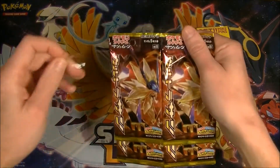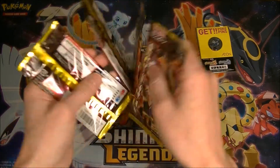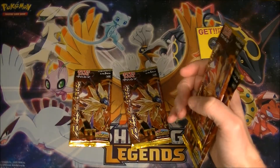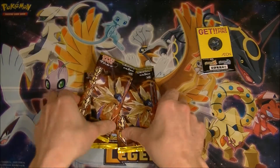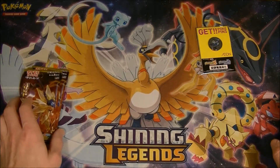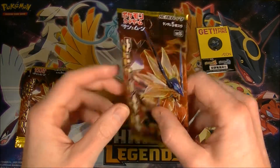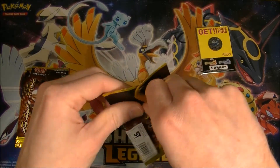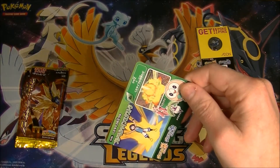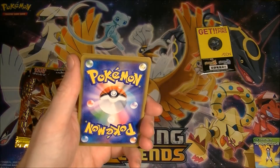I have quite a few pins now, don't know what I'm gonna do with them all, but they're pretty cool. So I got my four packs — Ultra Sun is not as good as the Ultra Moon side of the set, but we can still get a sweet Dusk Mane Necrozma, which should be cool. I have the full art and the regular one already, so I need that hyper rare — that would be sweet.